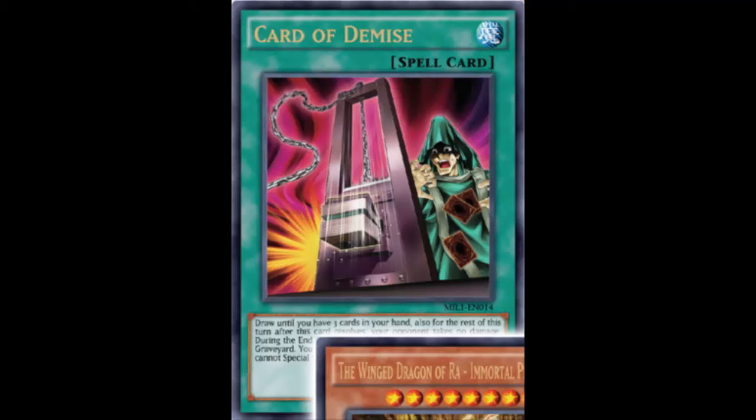Welcome back for another card review. This card is Card of Demise — you might have seen Yosenju do a video about it, and it has actually come out in the TCG. Apologies for the card art — it was revealed in the Millennium Pack, and the art kind of stacks all the cards on top of each other, so you can see Winged Dragon of Ra and Phoenix on top of Card of Demise and can't really read the full effect.